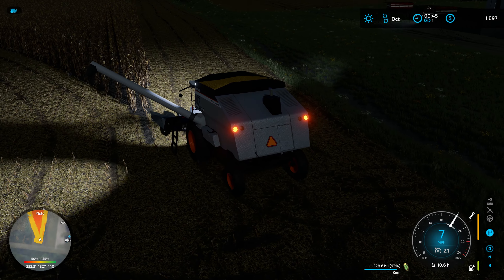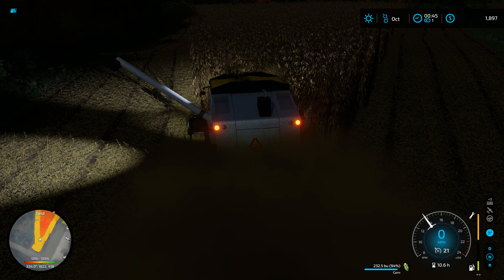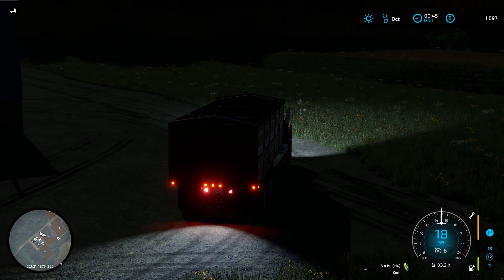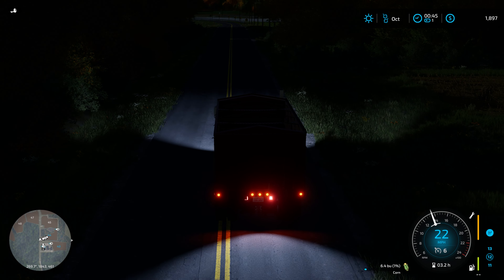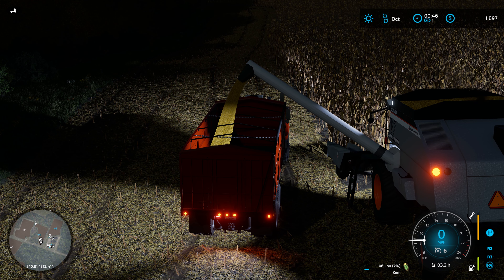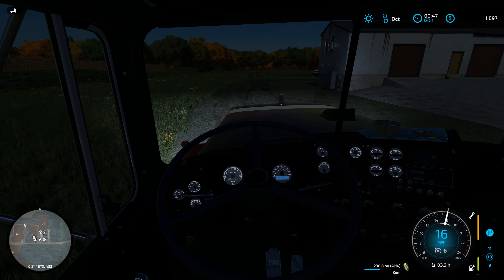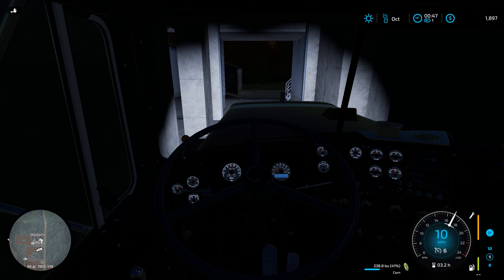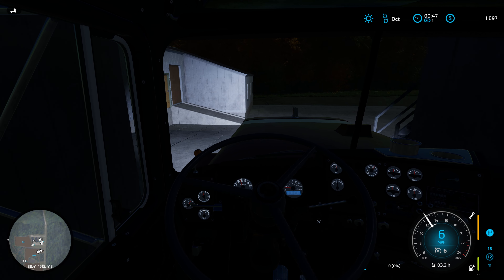We've finished two headland passes on this little field because of its odd shape, the trees, and everything. I think we are going to go for the third time around — it'll probably just end up going around and around. We're at a point where we need to unload, so we're going to grab the grain truck, run over there, get the combine unloading, and then that's a great spot to pause harvest for a few moments. We'll get this feed run up to the hogs and then we can finally move time forward and get out of this infernal darkness.